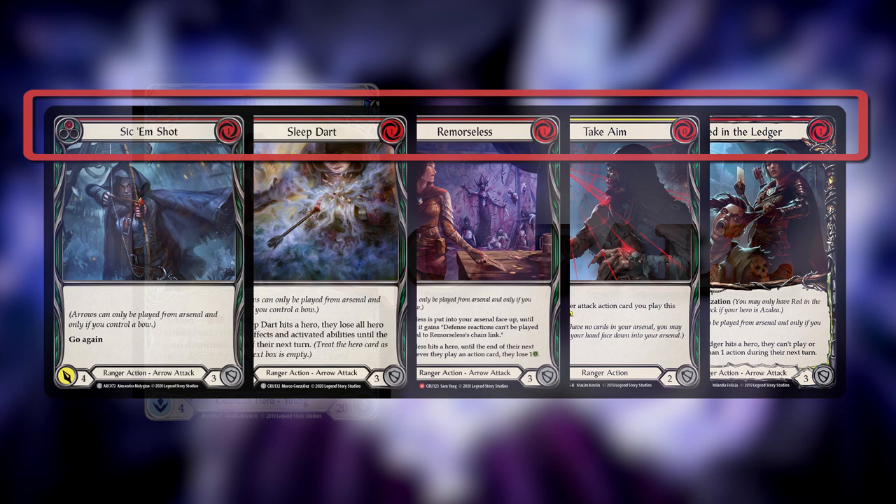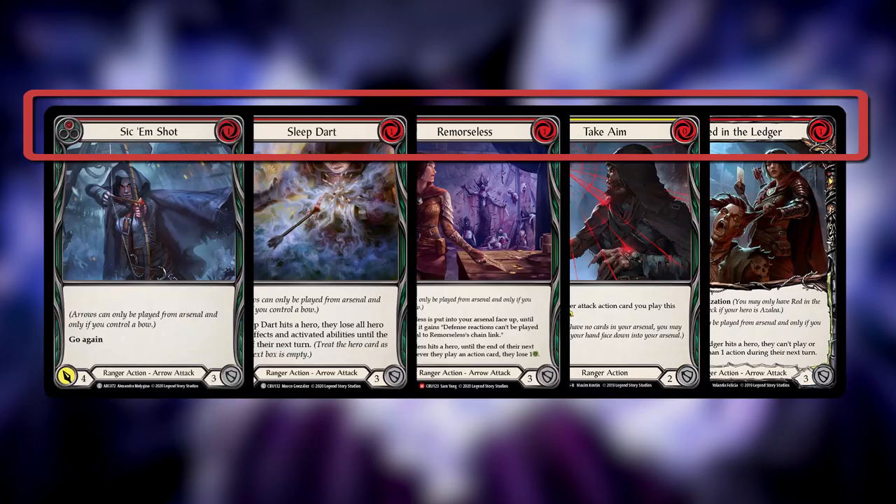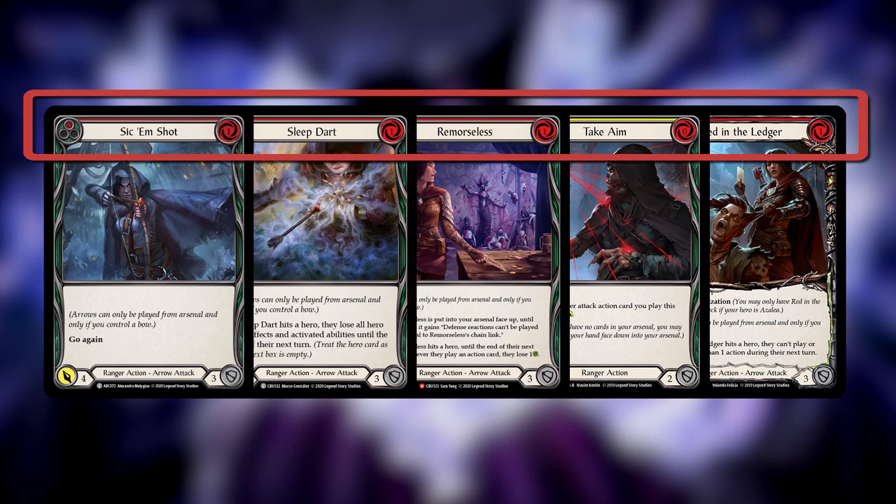In a go tall strategy like Guardian, having high costs is actually pretty normal — most of their stuff costs around five to play, and their goal is to pitch the rest of their hand to play one card. So keep in mind what your archetype is attempting to do when weighing pitch costs versus card costs. For our go wide ranger, we're looking to make a deck where around half of our cards cost zero to play, half cost one, and most pitch for one or two resources.